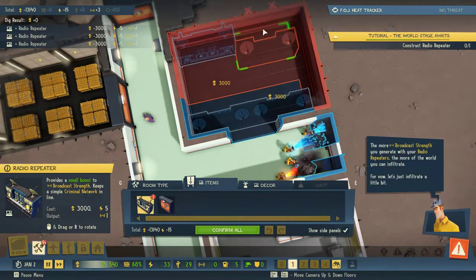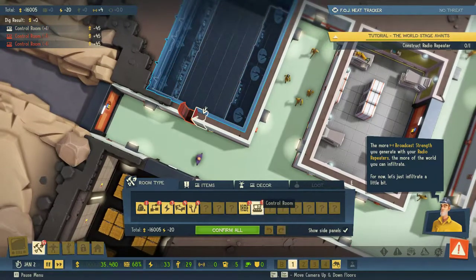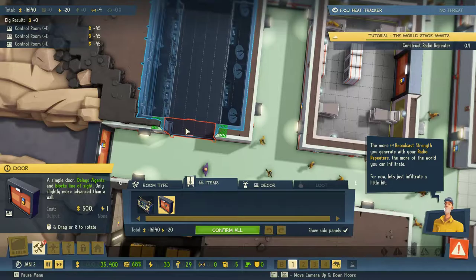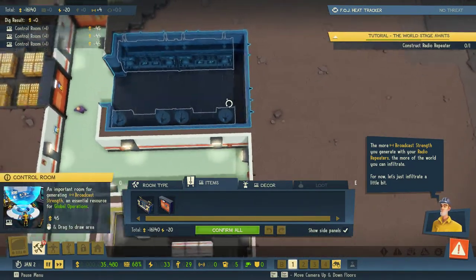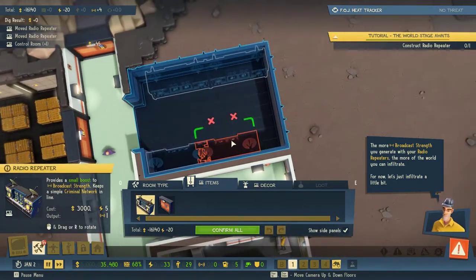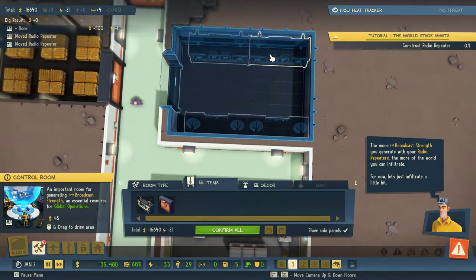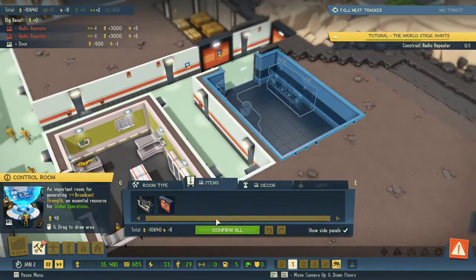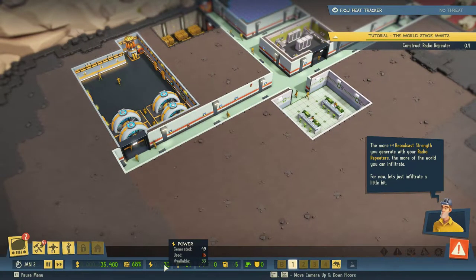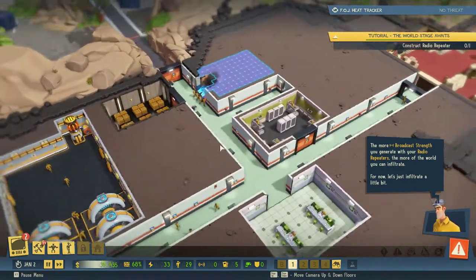The more broadcast strength you generate with your radio repeaters, the more of the world you can influence. Let's just infiltrate a little bit. We'll put a door on that. This is just for long term — I'm not going to put all this in to start. So what we'll do is cancel that and build that. Power: we've used 16, we've got 33 available, and we're generating 49. Doors use power — lots of stuff uses power.